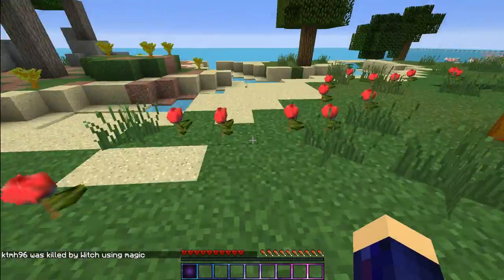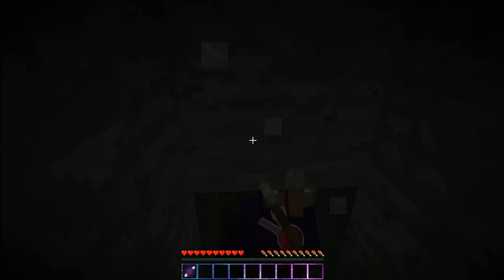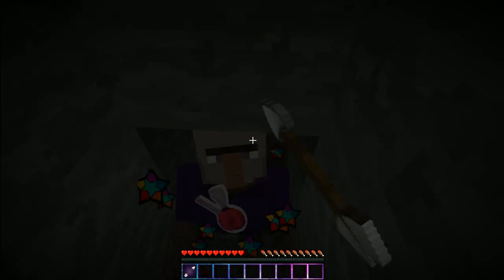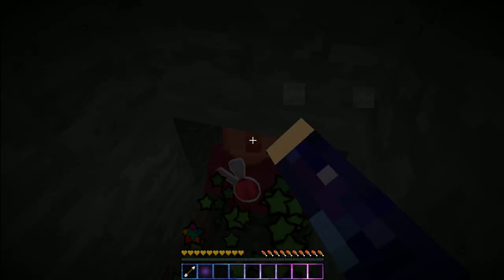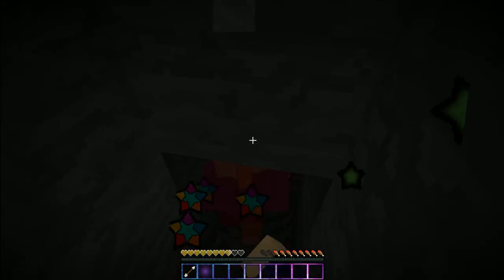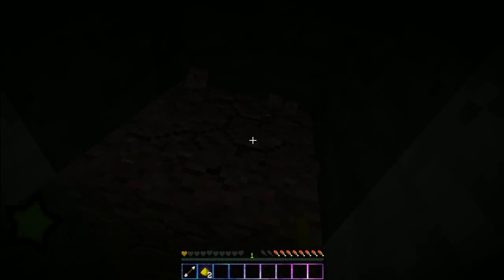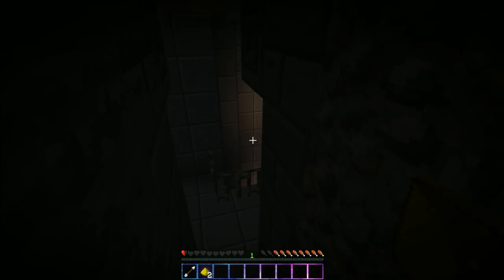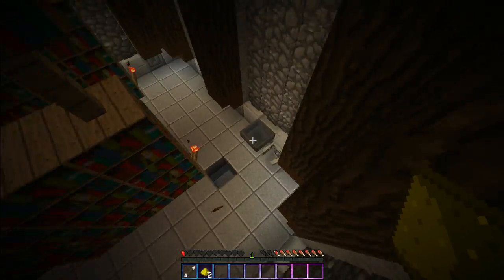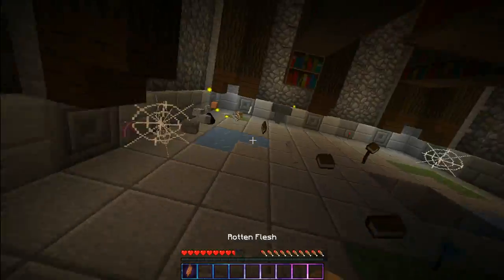Where did that creeper go? Witch, just die — no one likes you. Were you bullied in school? Probably because you're a witch. Creeper — that hurt. Why isn't she dying? I've hit her at least 20 times. Gunpowder — yes we need gunpowder! She died. I got glowstone dust. I'm about to die again but it's okay — I found the facility. I have half a heart. There's another witch down here. I died.